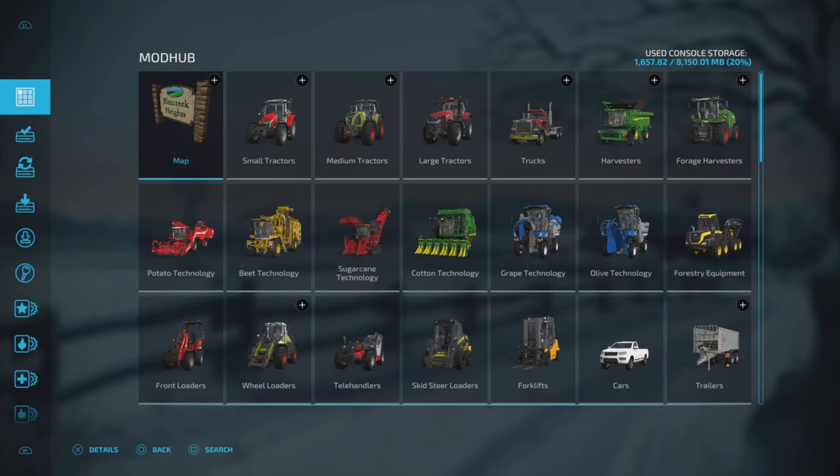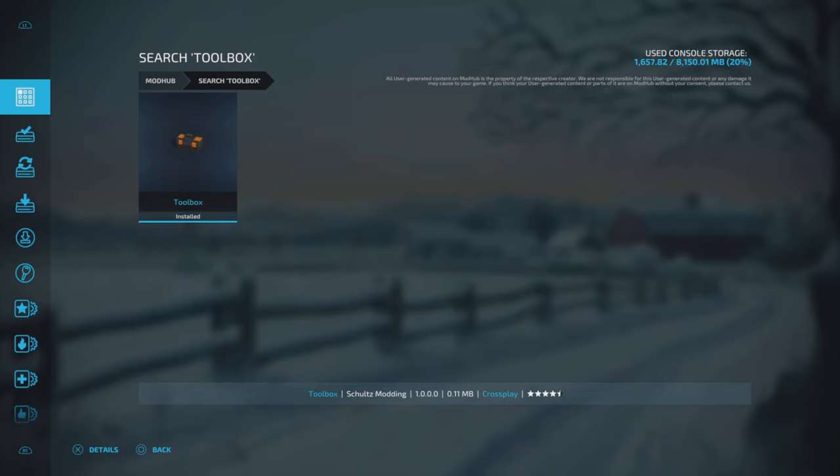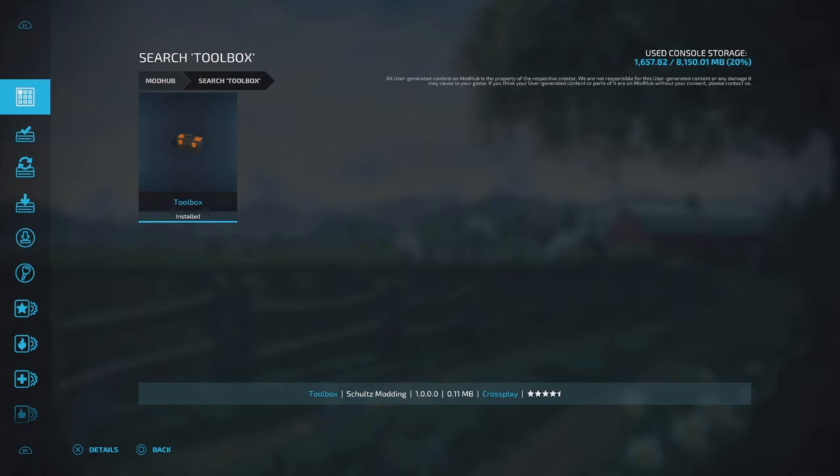In downloadable content, all you do is hop in there, go to search, and search toolbox first. There it is — Schultz modding toolbox — that's the only one there, that's the one you want. Grab that one.